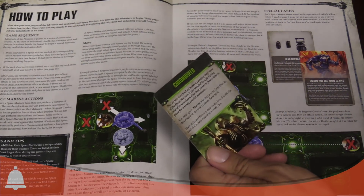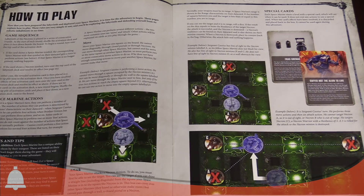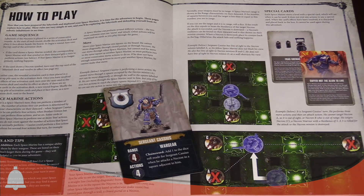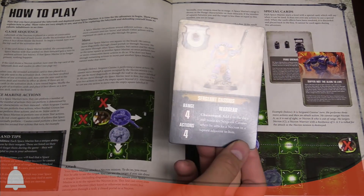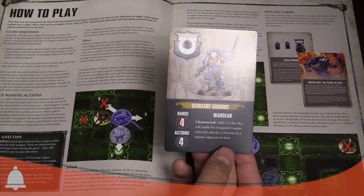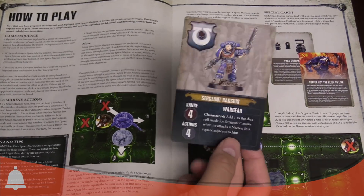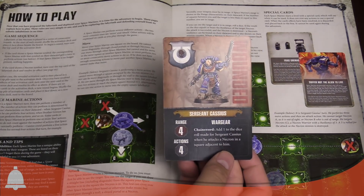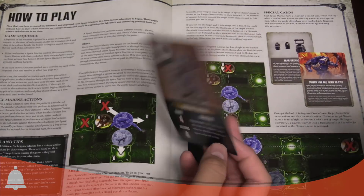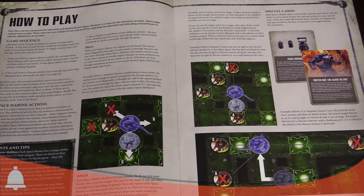You can also get a Chrono Field card which skips the next space marine's turn. Space marines have their own actions: move and attack — pretty straightforward. Looking at Cassius's card, he has range four and four actions. His Chainsword adds one to the dice roll when he attacks a Necron in an adjacent square, so his melee attacks get a little boost. When wounded, you flip the card over — slightly different stats.